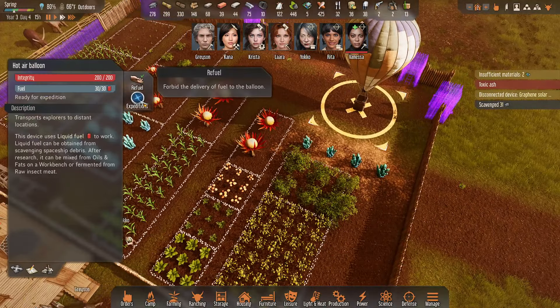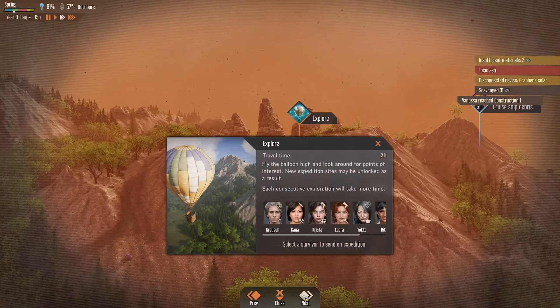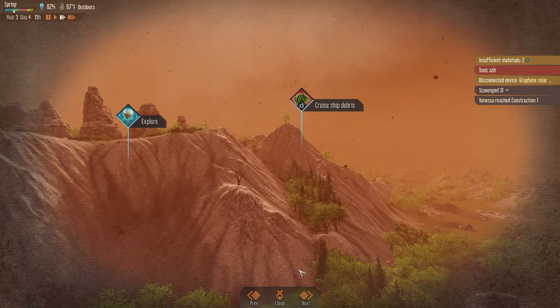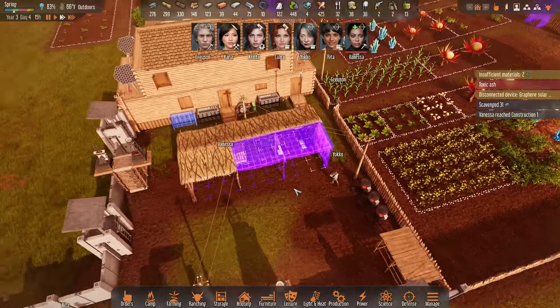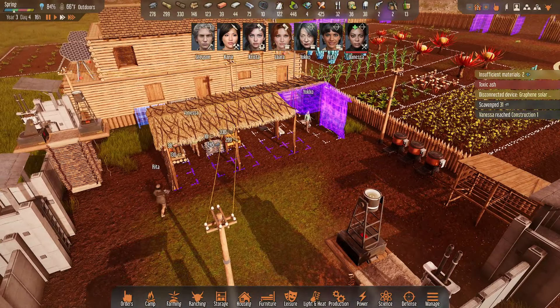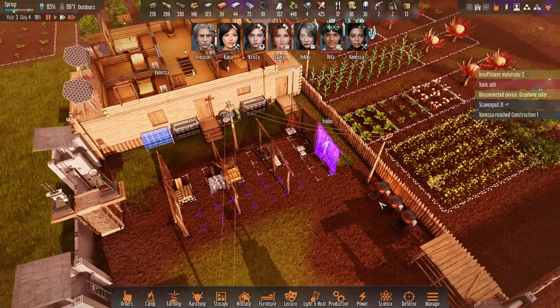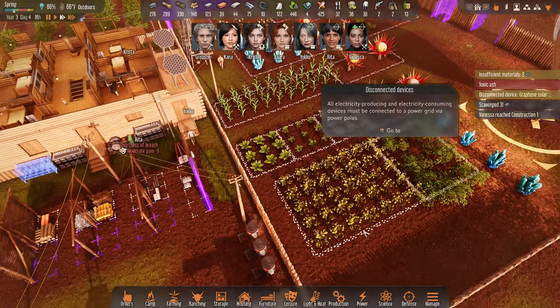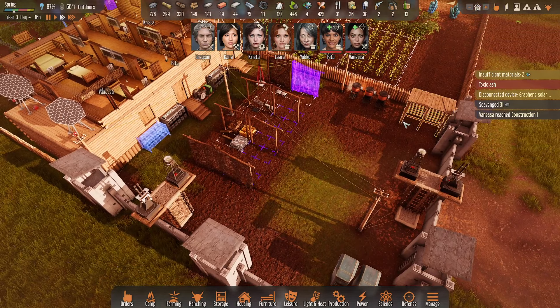Things are being constructed. We should probably check on our expeditions again. Maybe we don't want to send anybody out into the wilderness while the toxic ash is still falling. Vanessa reached construction level one — good job, Vanessa. Look at you, building a shelter made out of sticks. Now we have so much room for activities out here — exciting.